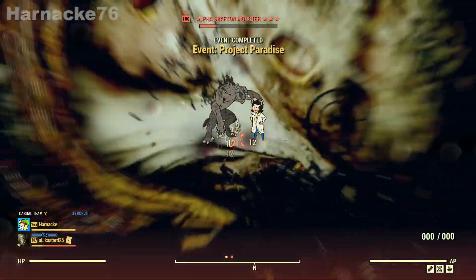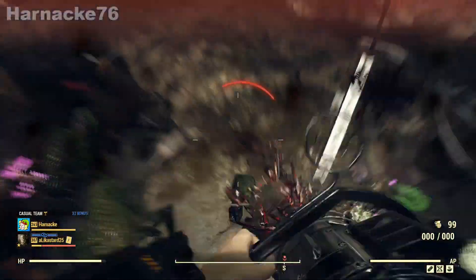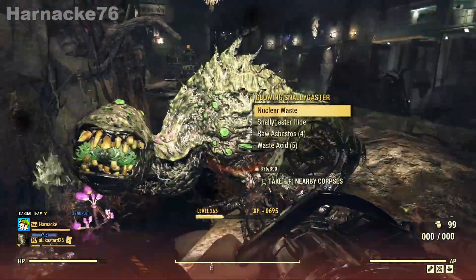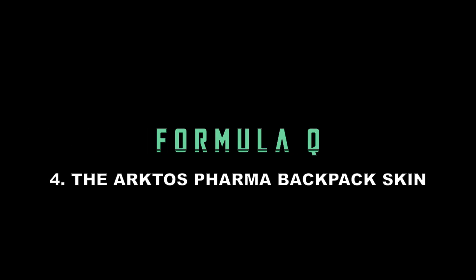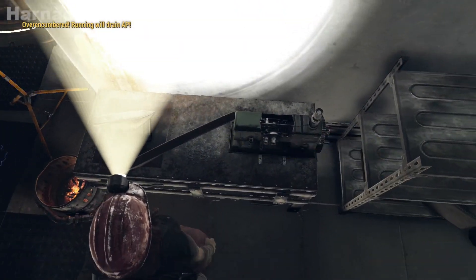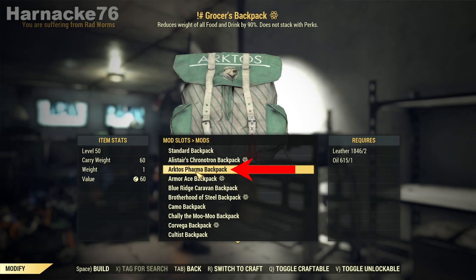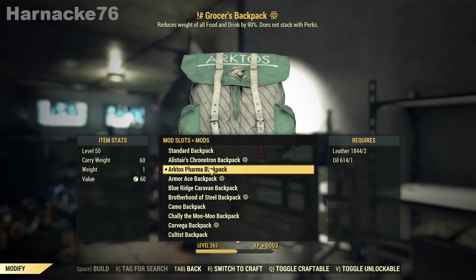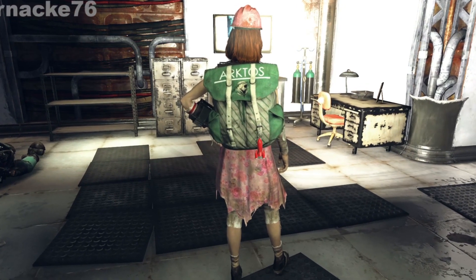Now I'm not sure why it's completing before he's dead, but anyway, mission successful. And here comes the bit that we've all been waiting for - the Arctos Farmer backpack skin. Completing the Project Paradise event with Formula Q running will give everybody who is doing the event the Arctos Farmer backpack skin, if you haven't already earned it. And there it is - the Arctos Farmer backpack skin. Very nice.